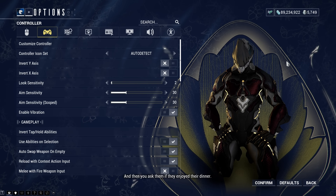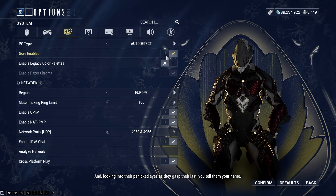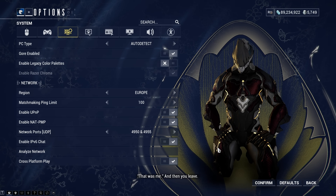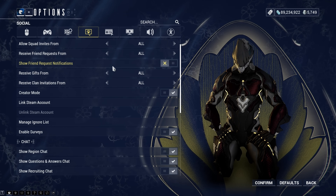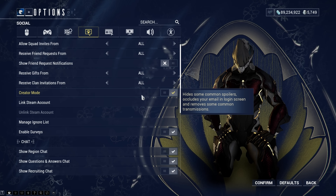I haven't played with a controller in Warframe since I was a teenager, so I don't look at controller settings at all. Under system settings, you can turn gore on or off, and there's networking stuff. Sometimes I consider turning crossplay off if I find I'm going into lobbies with really shoddy connections, which is happening more and more frequently. There's also social stuff — invites, show friend request notifications, receive gifts, etc. I have creator mode basically always turned on because it hides any spoilers and reduces the frequency of annoying pop-ups that get in the way of recordings.